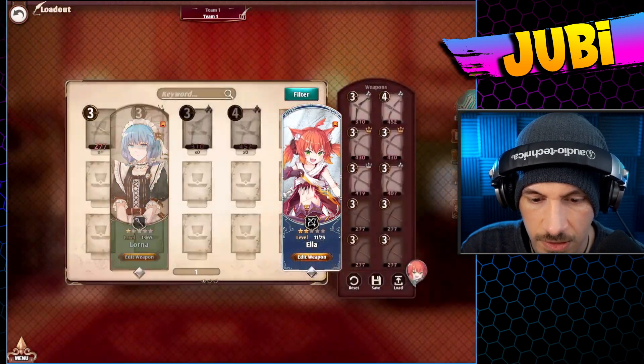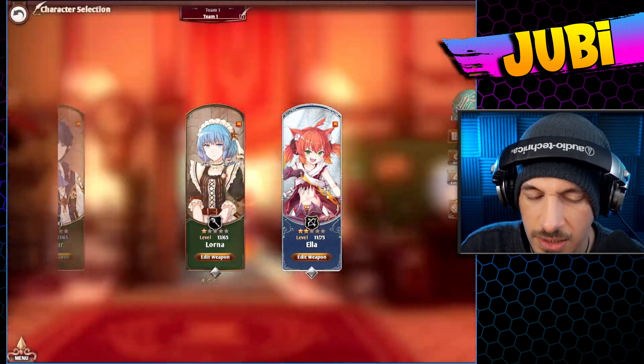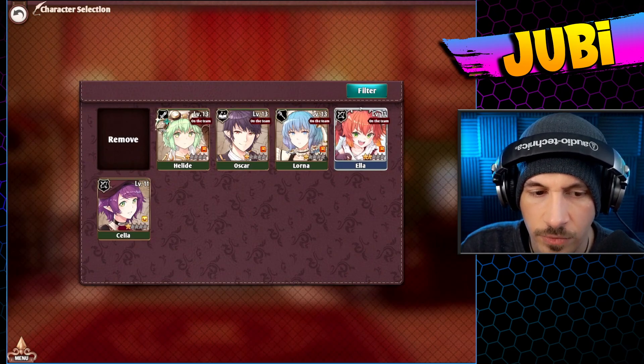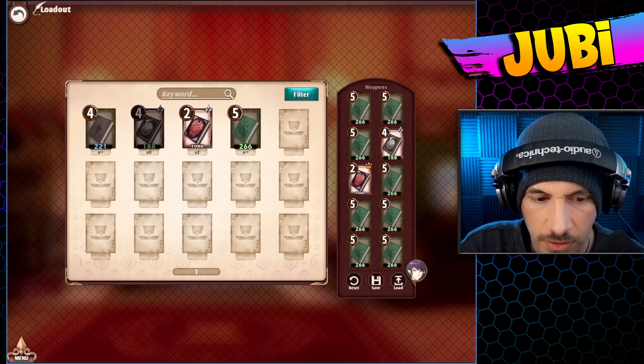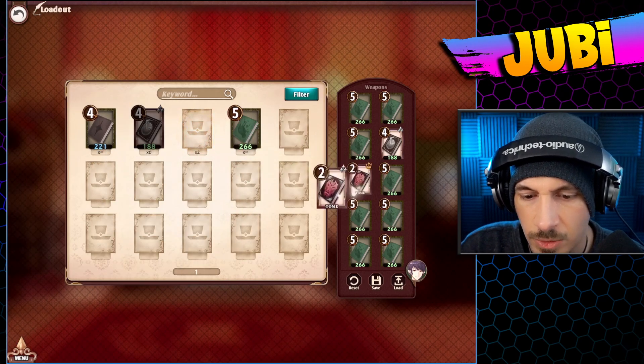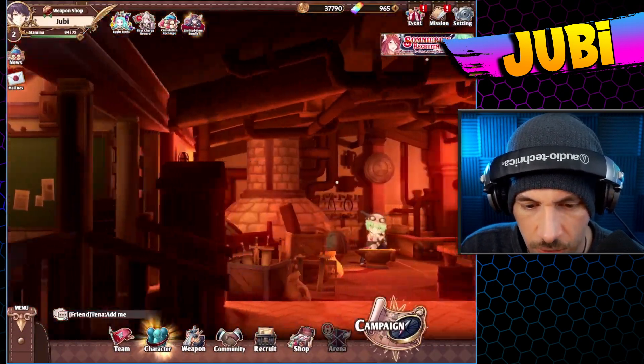This is the ranged bow unit — same issue there. Some of these weapons you have infinite quantities of. We can go take a look over here — this is something you have infinite quantities of. I think I just went crazy crafting things. Let's actually craft some stuff right now. This is the crafting room.